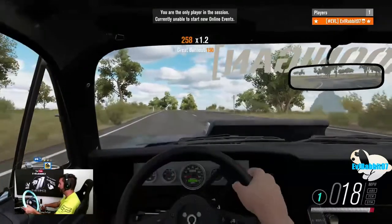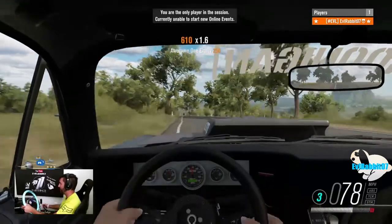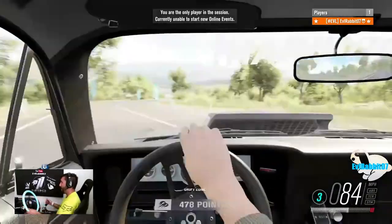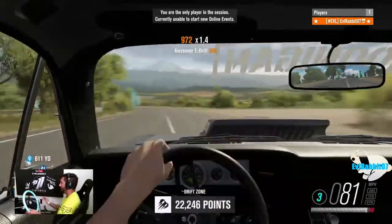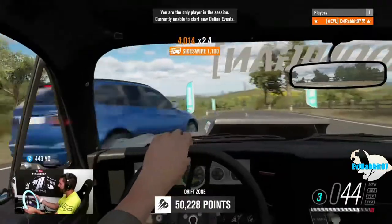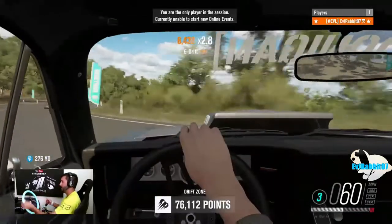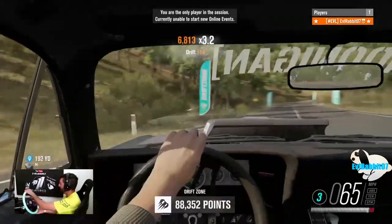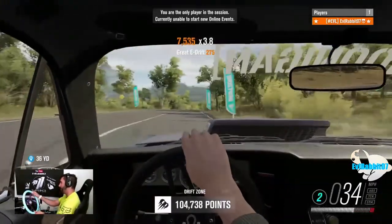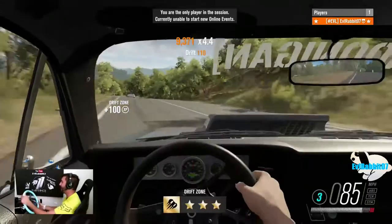Let's do this one last run downhill in this Nova. In third gear — there we go, enter in, nice line. Clutch kick, around the BMW — I don't know how I didn't spin out there but I did. Long e-brake grab to stay on track, go — downshift to second. This Nova is insane for drifting.